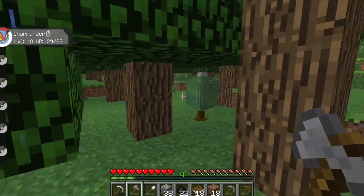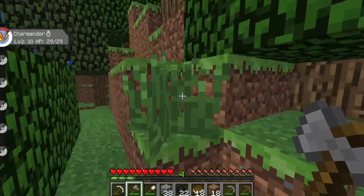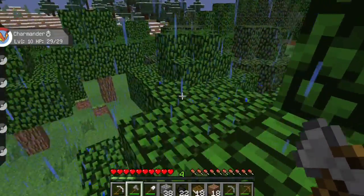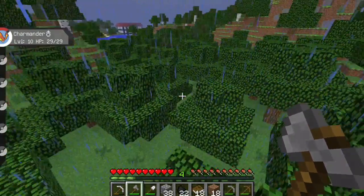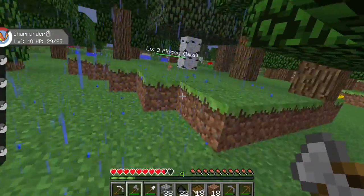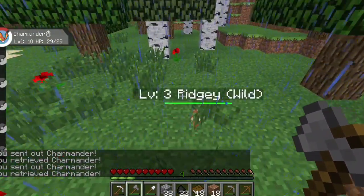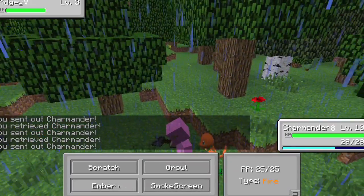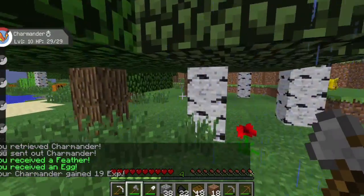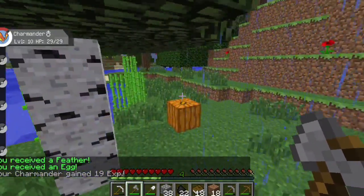Let's go get these white apricorns. I don't see anything here. Oh, it's a Pidgey — we can take him out! Let's go, Charmander. What should we do — let's stomp him. We one-shot him, that was too easy. So we got 19 XP, got a feather, and got an egg. Pretty useless — we took out a Pidgey and got his feather and his egg.